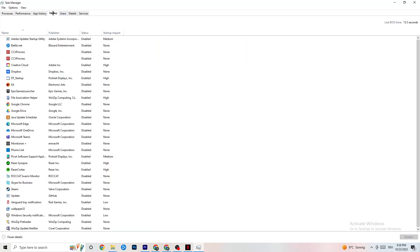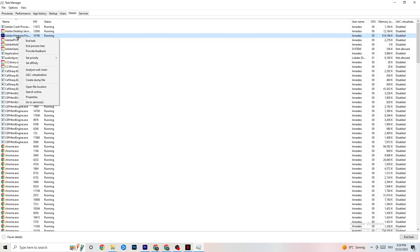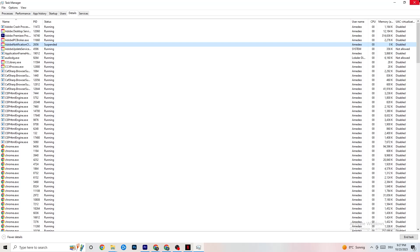Go to the Startup tab and you'll see applications that automatically start when you boot your PC. Disable every single one you don't need — these background apps will 100% cause your game to freeze or stutter. Right-click and select Disable. Then click the Details tab. With your game running, find it in the list, right-click it, go to Set Priority, and select High or Real Time. Check which works better — this tells your PC to dedicate performance to the game.